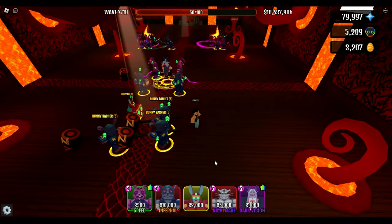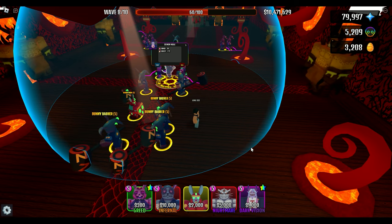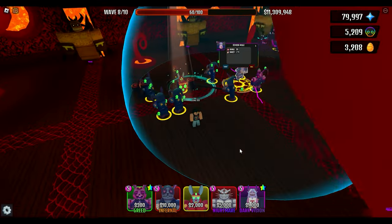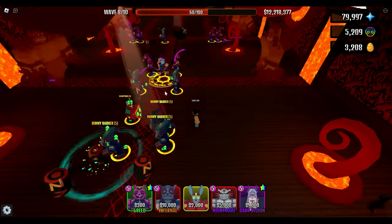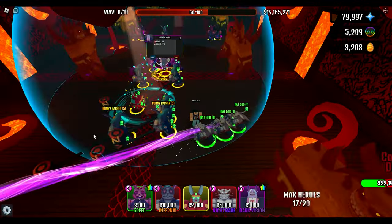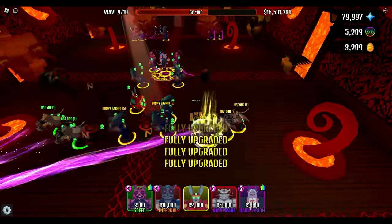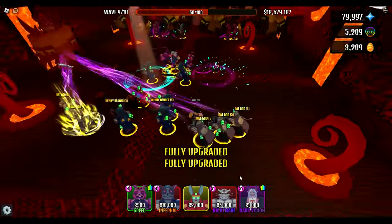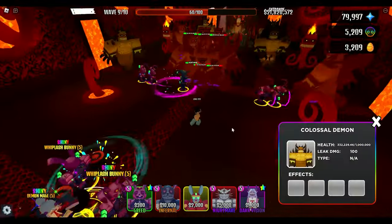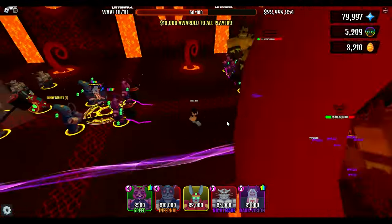Rat Gods are going to have to go in the back because their range is so good — but they do need to be within the range of Demon Mage. I better hurry up and put down these Rat Gods. I need to level them up. There we go — that's better. I was worried there for a second. We're in a much better spot. Just look at all these enemies — they have 1 million health, but it's not going to matter because of our Rat Gods and these Bunny Bashers.